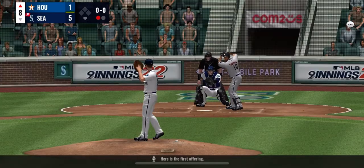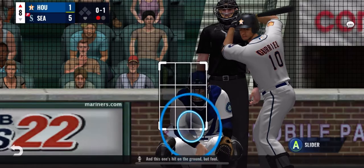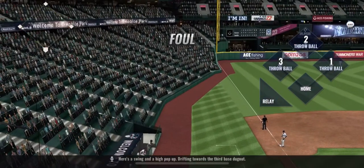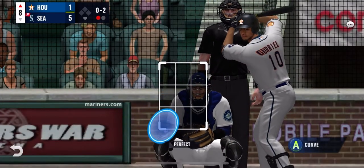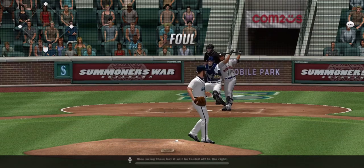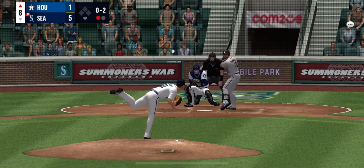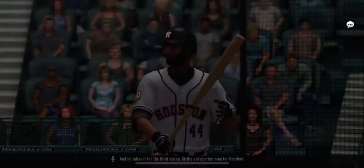Here is the first offering and this one's hit on the ground but foul. Here's a swing and a high pop-up drifting toward the 3rd base dugout. Nice swing there but it will be fouled off to the right. And he takes it for the 3rd strike — strikeout, number 9 for Kershaw.